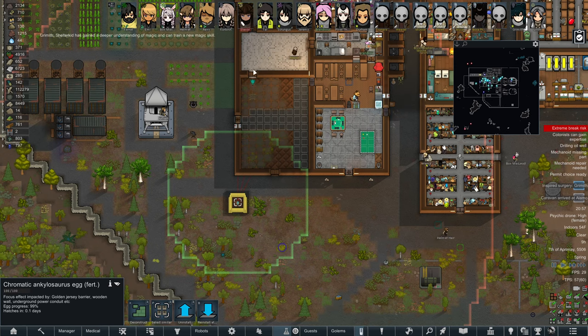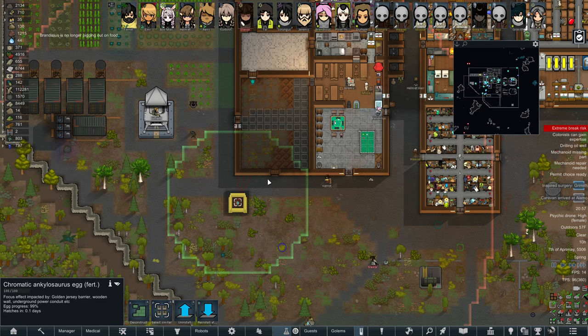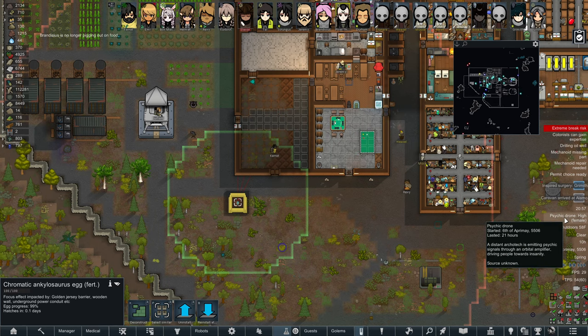Grimoth has gained a deeper understanding of magic — we'll check that out in a second, see if we can turn him into an even better priest than he already is. Brandisius calms down; the psychic drone is quite significant — it's a negative 54 mood penalty.